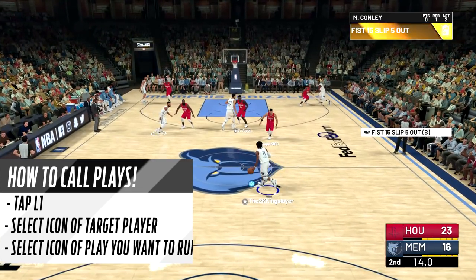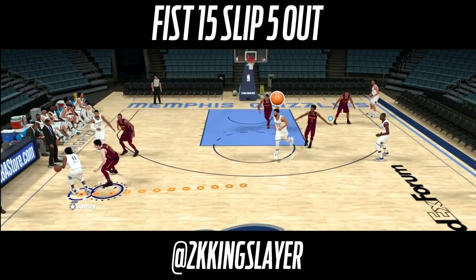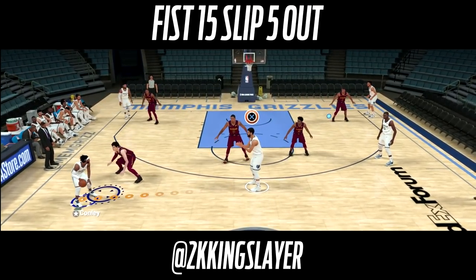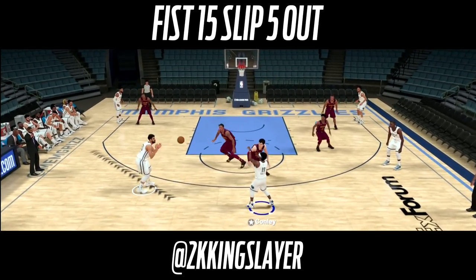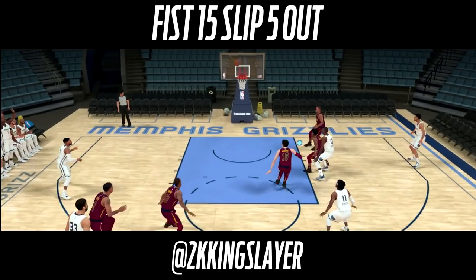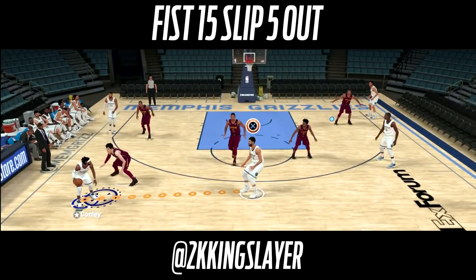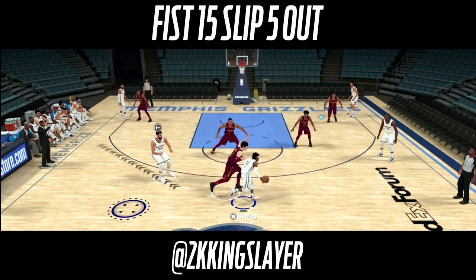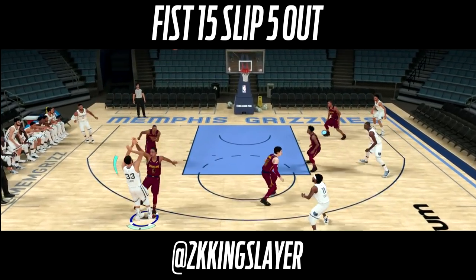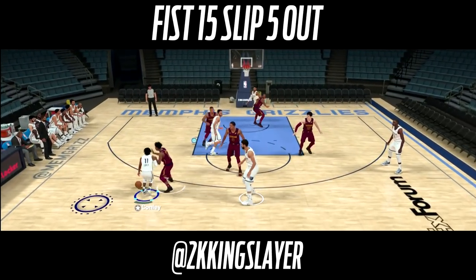These plays are in the Memphis Grizzlies playbook. The first one is called Fist One Five Slip. For this option, ignore the initial pass — Marc Gasol sets a screen, then pops out and knocks down a three. Pick and fades work very well if you've got Marc Gasol or a similar stretch five center. That's a true five-out option.